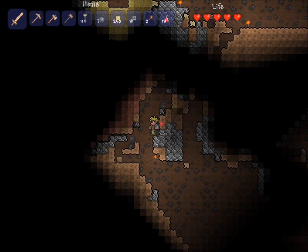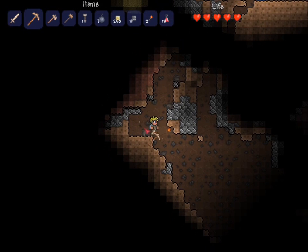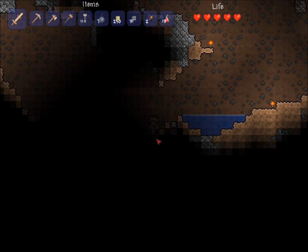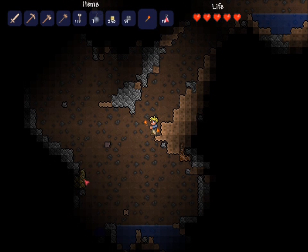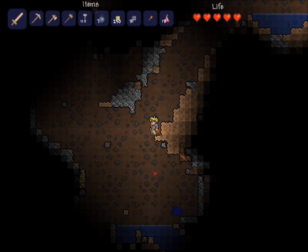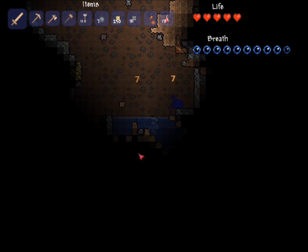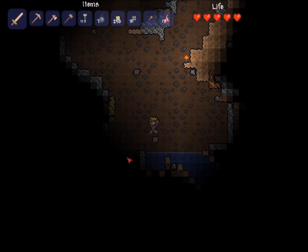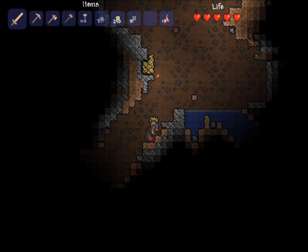Another chest — money. I like money, especially considering that I need that merchant. I see gold. I see copper. Copper is important because I need that armor. But I want that gold more — because if I happen to get killed while down here, I want to have accomplished getting that gold. What's going to be the best way to do this? Do I have dirt blocks? Yes I do.